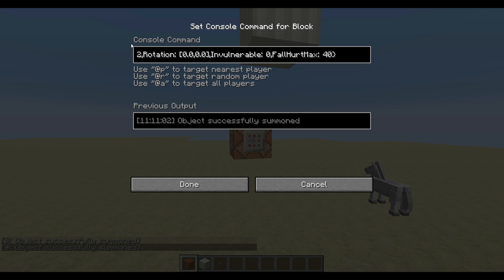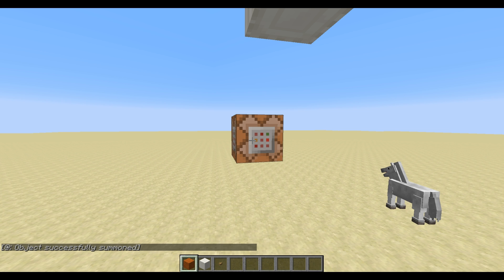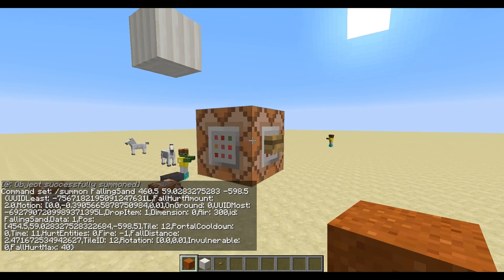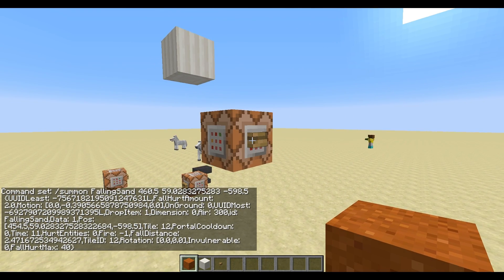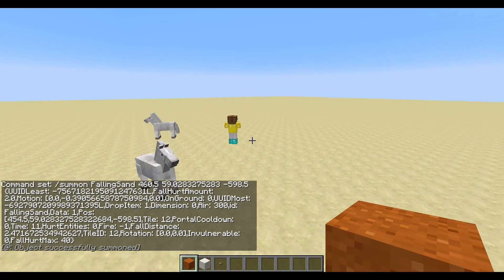It puts the coordinates of where it was when you ran the filter here at the beginning of the command. You can obviously just change them and the entity will spawn somewhere else. For example, if I want to have it around there at an X position of 460.5, it spawns back there.